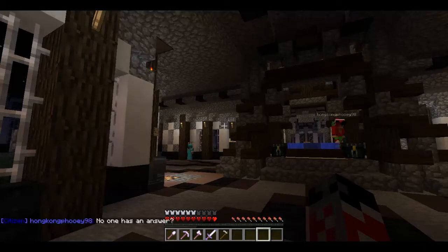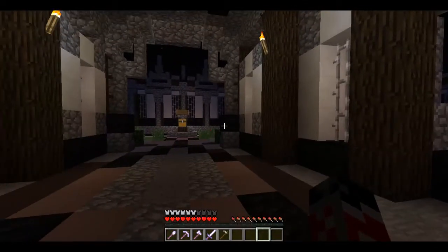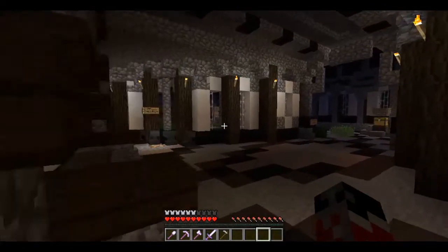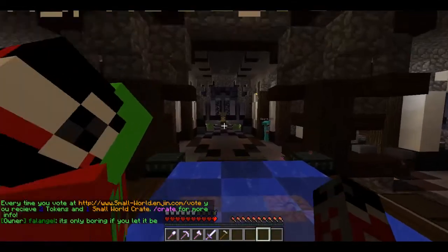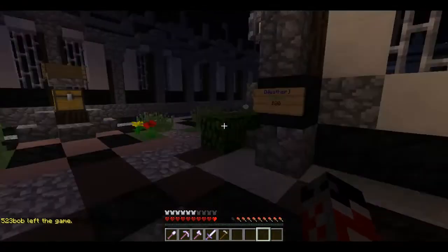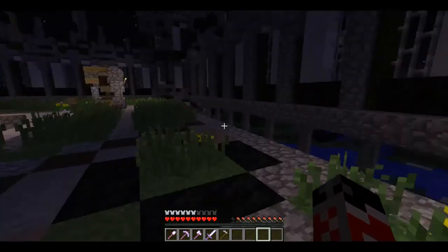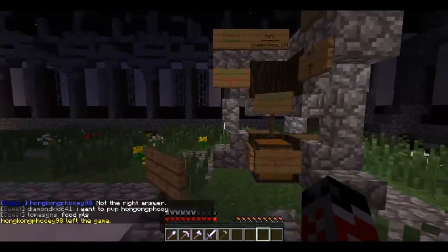Alright, so what I am going to be showing you guys in this episode is just kind of a tour of the server. I will be going over the spawn and then all the warps that are in the server. This is actually spawn. We have some ender chests, and if you want to walk over to the chests, we have some weather for sun, you can buy storms, there is a community chest, you can go down there and go to survival, and there is a shop down there.